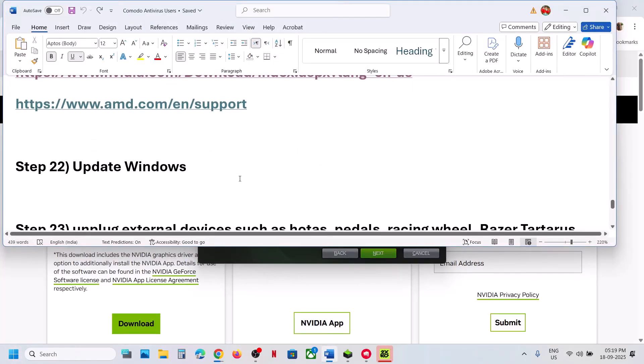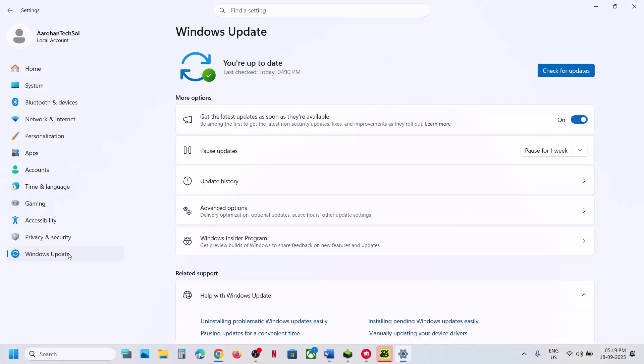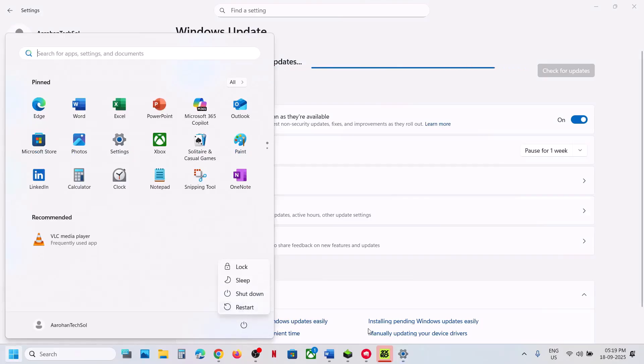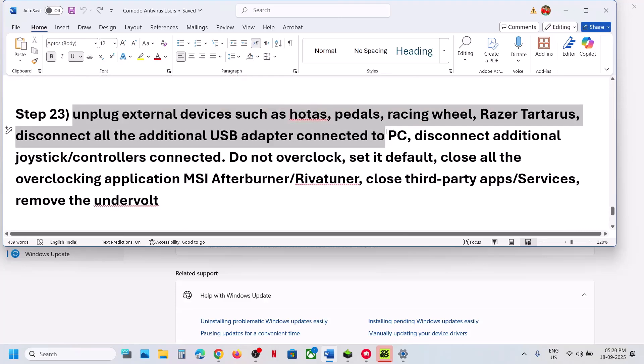The next step is to update Windows to the latest version. Open Windows Settings, go to Windows Update, and click Check for Updates. Once all updates are installed, restart your computer and check.